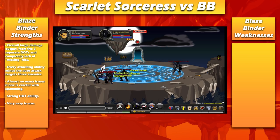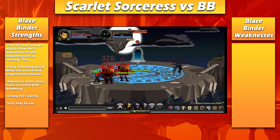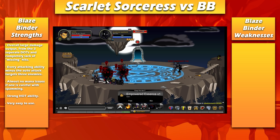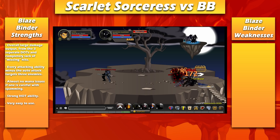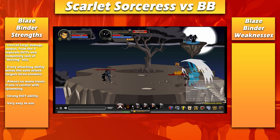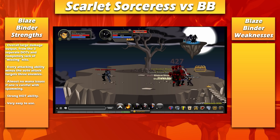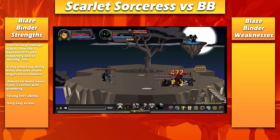Now we'll talk about Blazebinder. Blazebinder is pretty simple — I've talked about it lots of times before on my channel so I'll just gloss over this quickly. It has an overall large damage output, and that's from the fact that its abilities don't really deal that much damage by themselves. You can get hits of 1.4k, so it's nothing too special, but none of the abilities can miss, every ability applies a DOT, and they're all multi-target abilities. So you're essentially applying DOTs to every monster you're attacking, applying multiple DOTs at once, dealing consistent damage — and that makes for actually really high damage output.